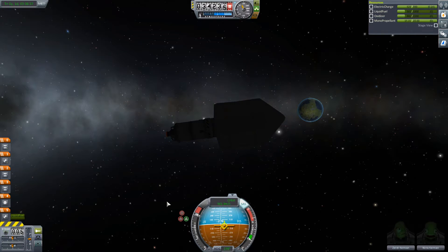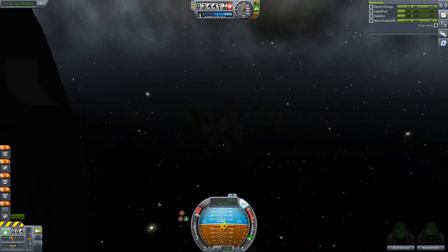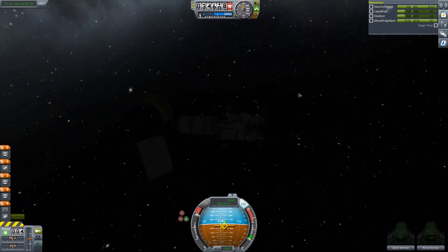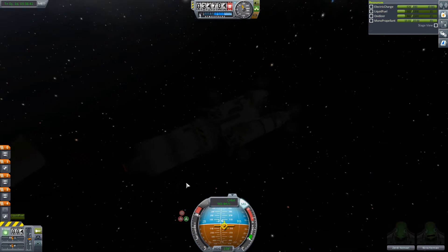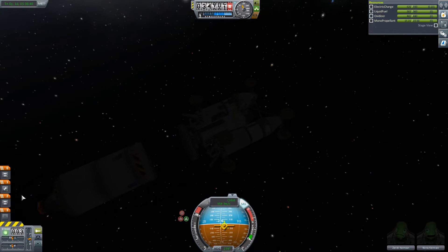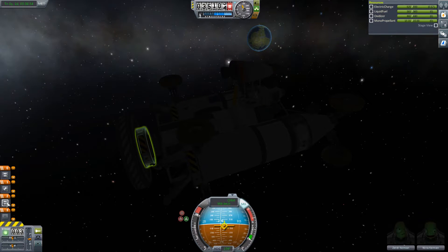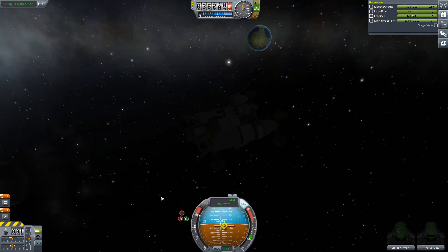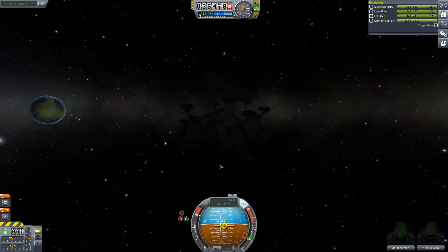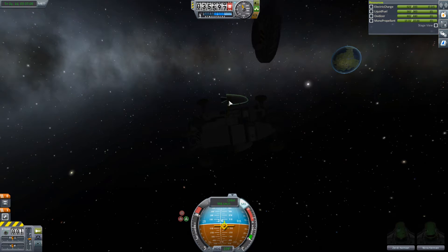Let's blow the main capsule fairing - there we are, there are our rovers with the headlights! Next we decouple the main tank - goodbye tank. Next we decouple the fairing, which unfortunately crashed into the tank and is now coming back towards us. It missed us - good. Then we activate the rover engines - we want minimal power.